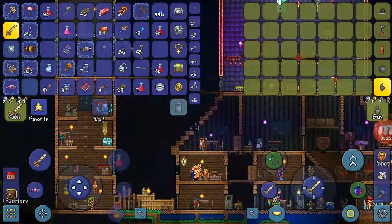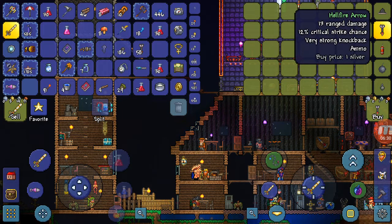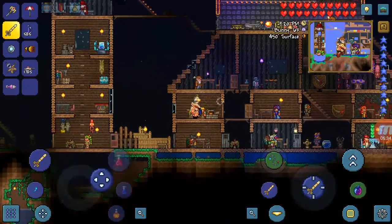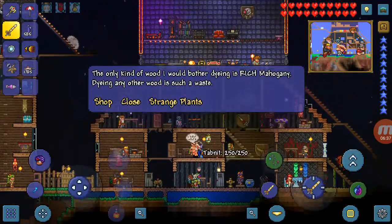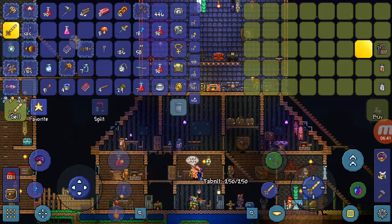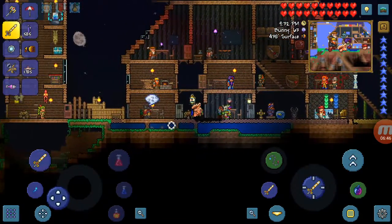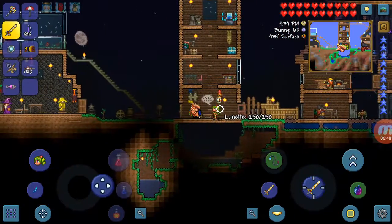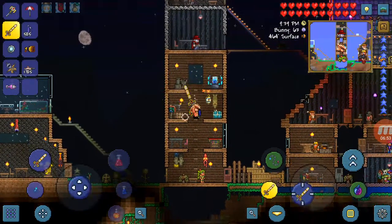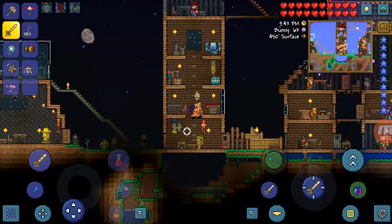The Arms Dealer also sells Hellfire Arrows — I never noticed this before. NPCs will upgrade their stock over time and get better stuff. To get the Demolitionist, you have to have explosives in your inventory.